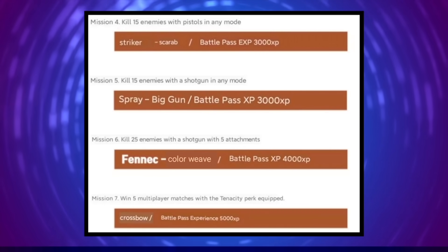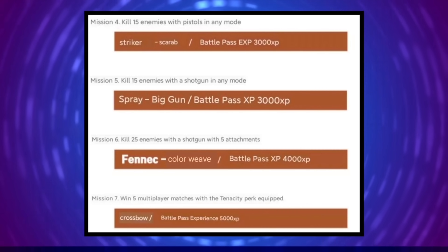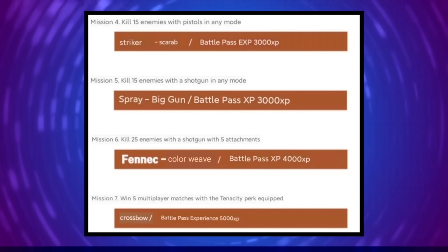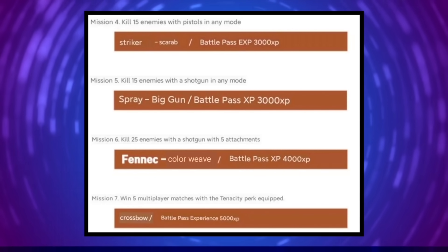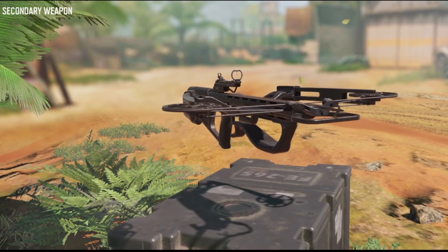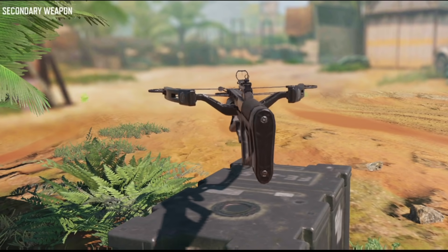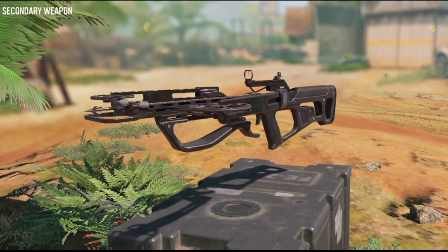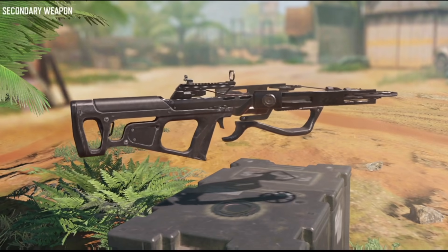Mission seven: win five multiplayer matches with a Tenacity perk equipped, and you'll get the crossbow as well as some battle pass XP. Now, there is no Tenacity perk in the game — that's a mistranslation. I don't know exactly what that perk is going to be; we'll find out tomorrow. I think it might be Persistence, but we'll wait and see. Those are all the missions to unlock the brand new crossbow.